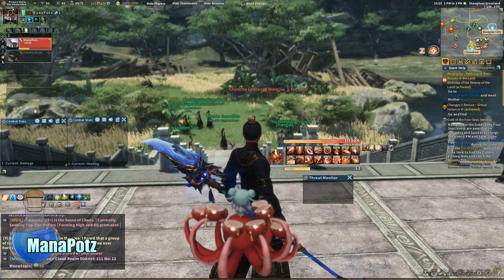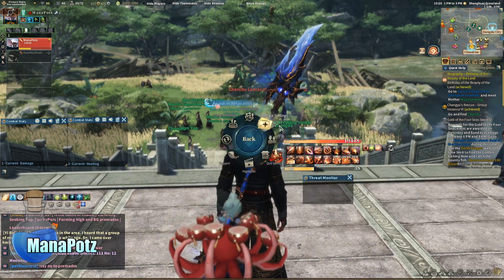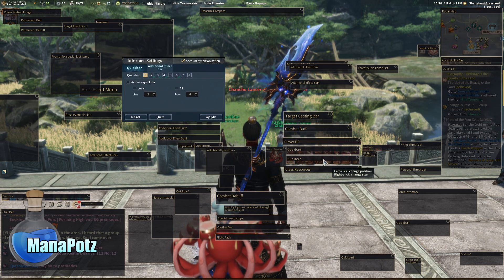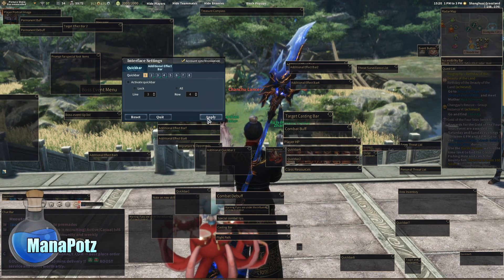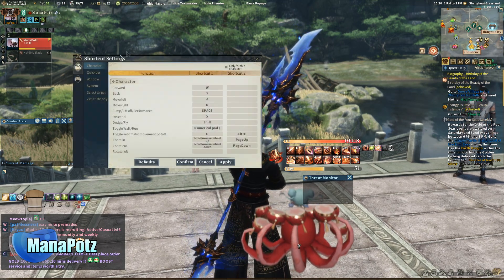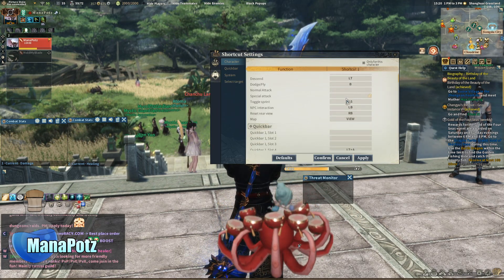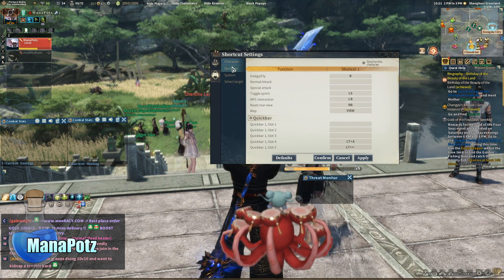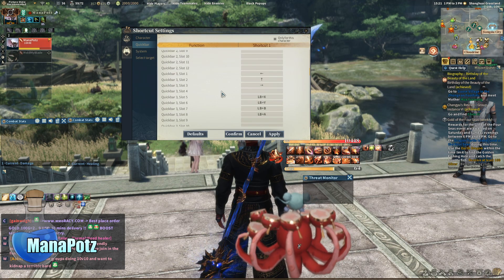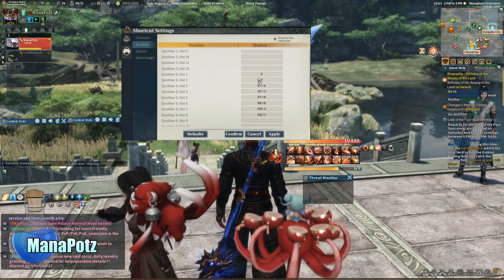Before you start making your key binds, you have to find out which bars you're going to be using for your skills. To do that, press Escape and go to your interface settings. Quick bar 6 and quick bar 2 is what I use. Once you're done there, go to your shortcut settings, go down to the gamepad tab — the last tab — and look for your quick bar. Quick bar 6 starts here.